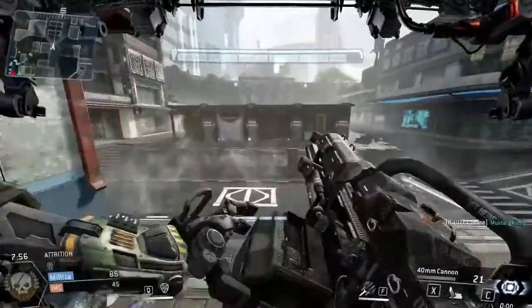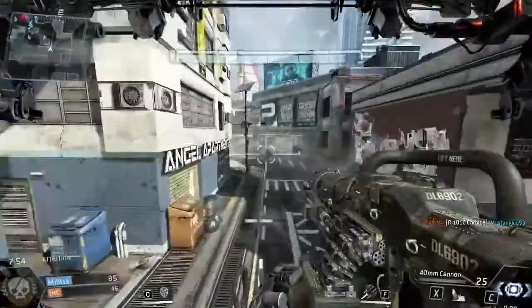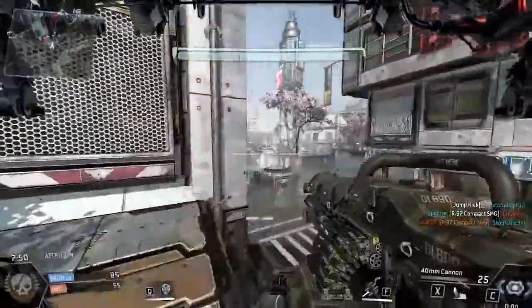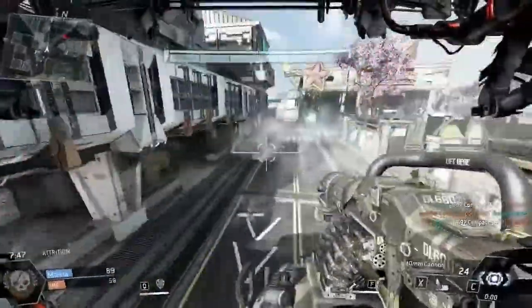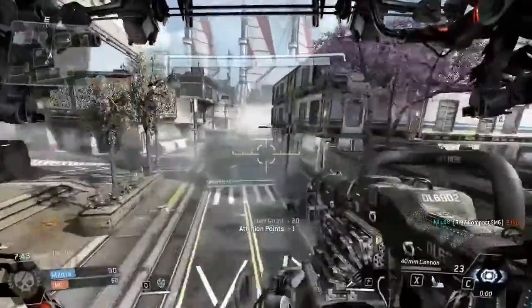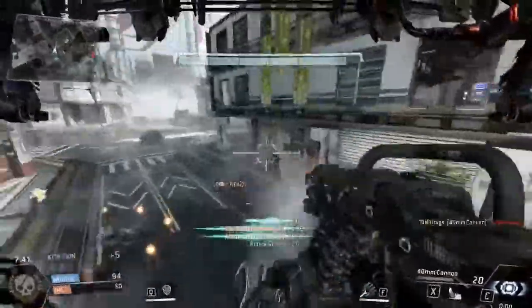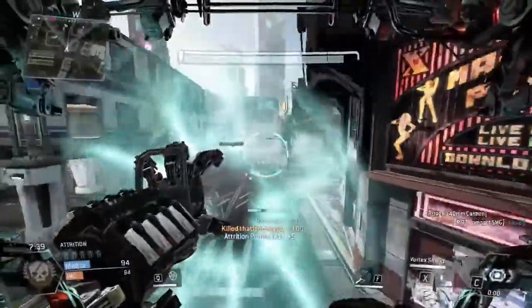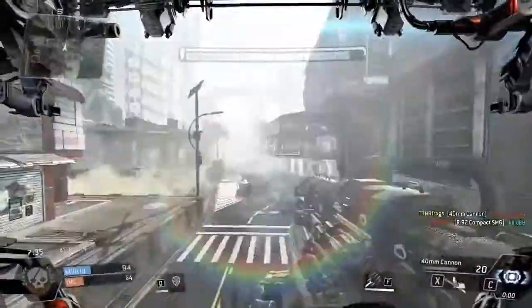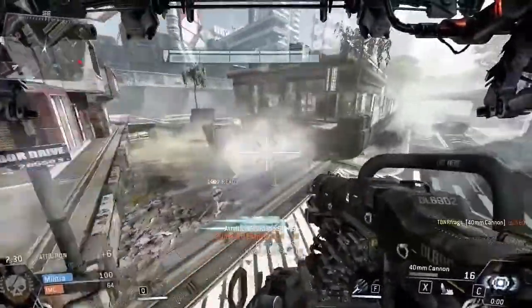I like having the third boost option. As you guys know, the Atlas Titan — the standard one that came with the beta — if you look at the bottom middle of the screen, you can see these little bars. The Atlas Titan only has two of them, so you can only boost in two directions twice before it runs out and has to go on cooldown. The cool thing about the Strider Titan is that you have three of them, so you're a little bit more mobile and can dodge and catch up to things faster. Overall, it's just a much more mobile Titan, which I like a lot.